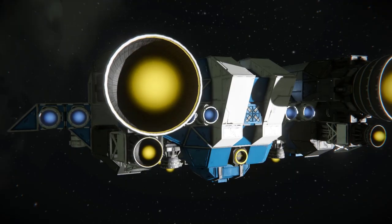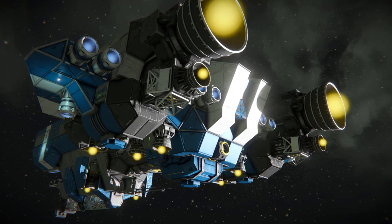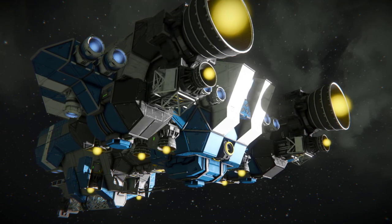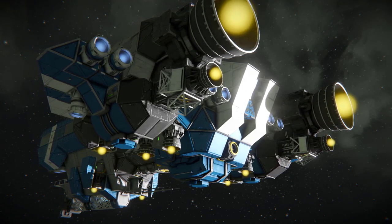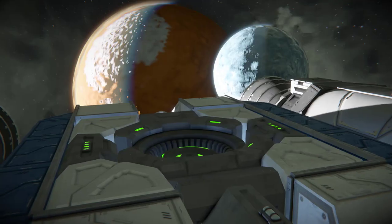Propulsion consists of a hydrogen-ion hybrid system. In total, there are 30 ion thrusters, 14 hydrogen thrusters and two large hydrogen thrusters. The ship also has a jump drive for long distance trips, exposed on the dorsal stern.